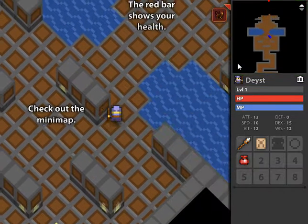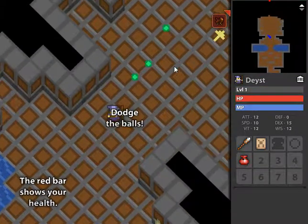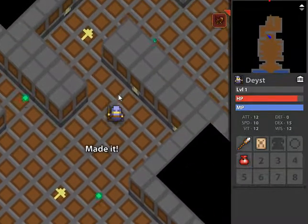This is the mini-map. The red bar shows our health. What is our health for? Oh jeez, maybe it's for these things that shoot and hurt us. We made it!